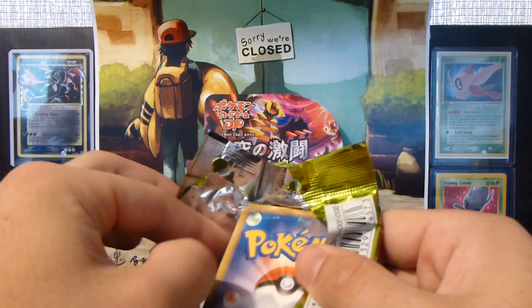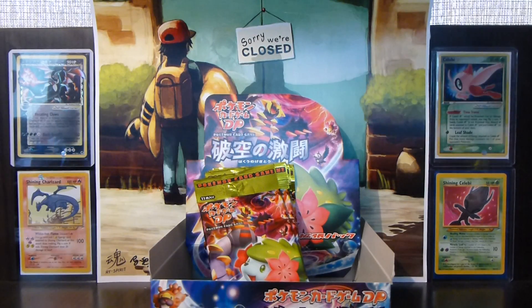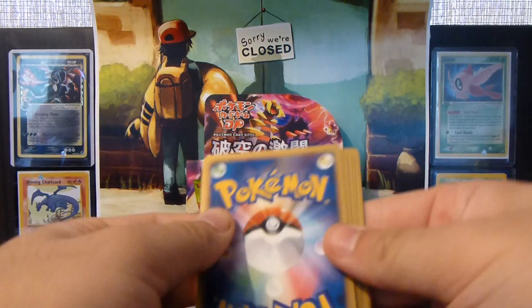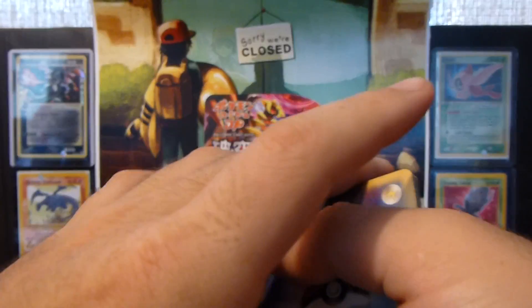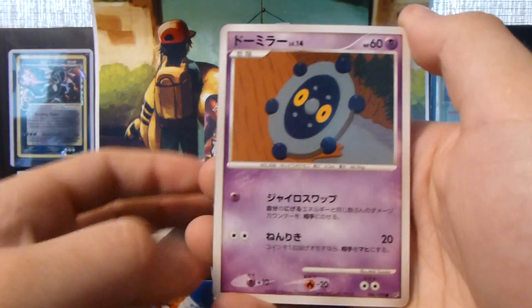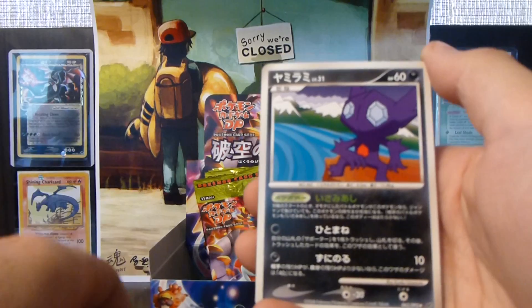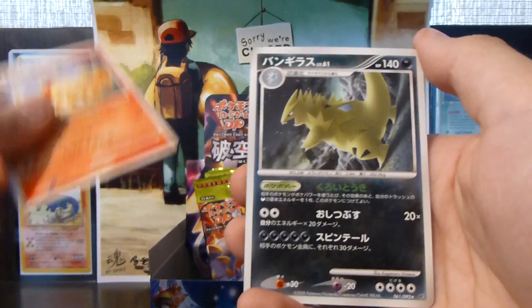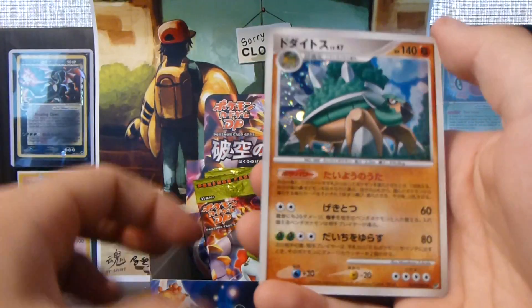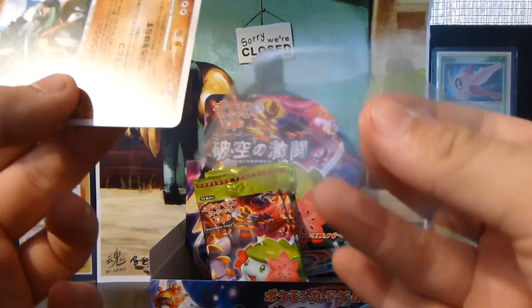That one wasn't terrible. I dropped this thing. Alright, so we have an Onyx, Bronzor, Ghastly, Snowrun, Haunter, Sableye, Electrode, Darkness Energy, Rapidash, Tyranitar, and another Torterra. So now I have one to trade — a card that I was so badly looking for.